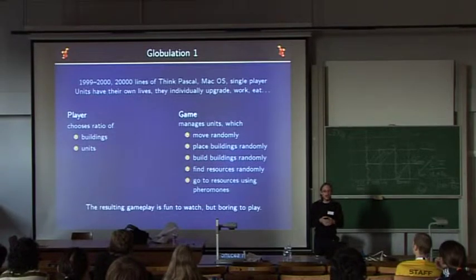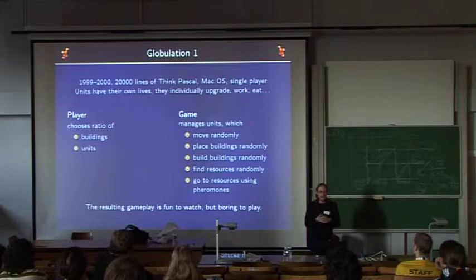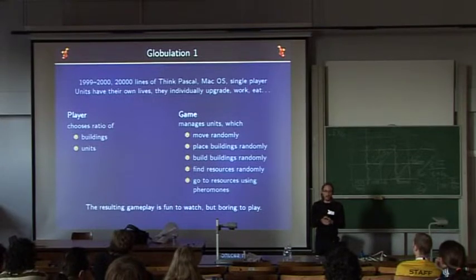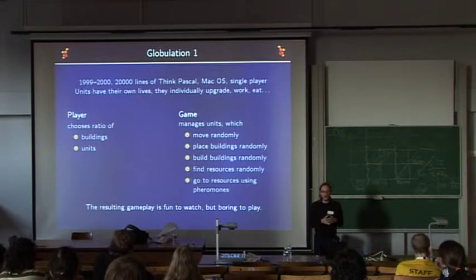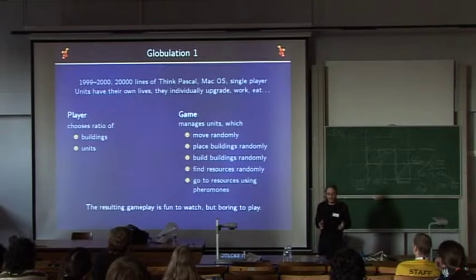Globulation 1 consisted of 20,000 lines of Think Pascal code. We had the Mac OS classic version; it was single player. In the game, units had their own life — they individually upgraded, worked, and ate — and the player had very limited control, only choosing the ratio of buildings and units. Everything else was managed by the game. Units moved randomly, placed buildings randomly, found resources randomly, and used pheromones to share resource locations. This resulted in a funny simulation similar to artificial life, but it was not really fun to play because you could only change some parameters.